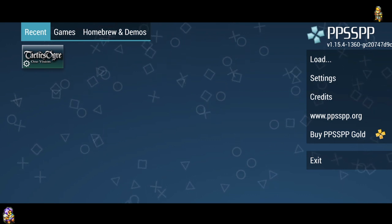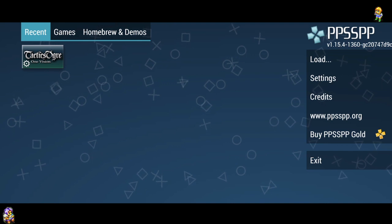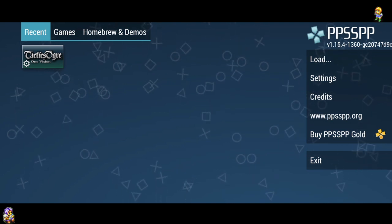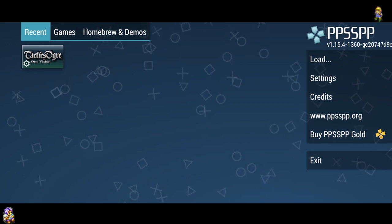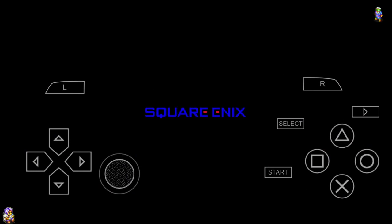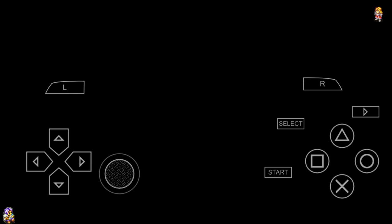So, PPSSPP - the issue I was having with the HD UI project has been resolved in the nightly builds. As you can see, we're currently on version 1.15.4, build 1360. The nightlies already have it all sorted out, and it's confirmed that the next release will have it all fixed up and ready to go.